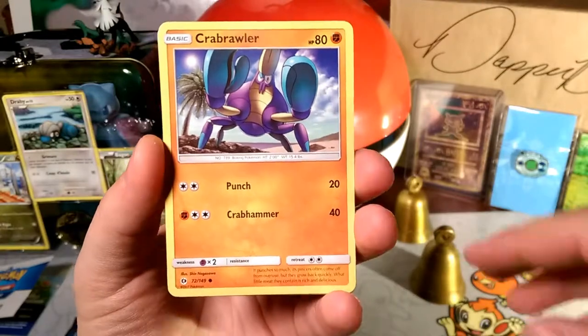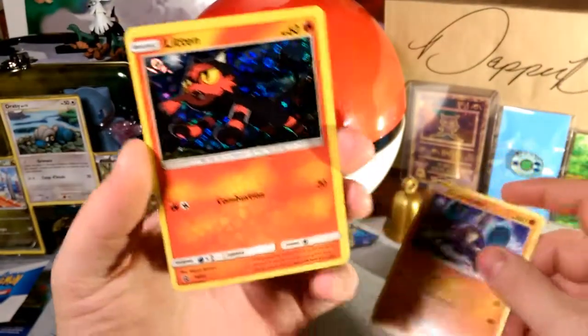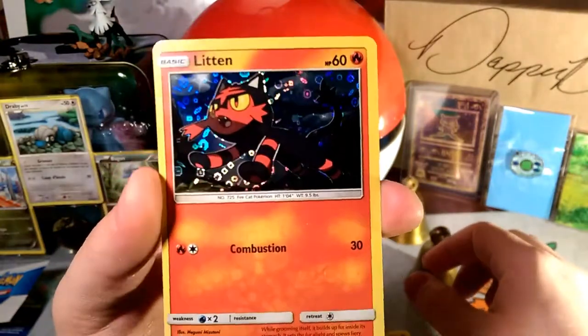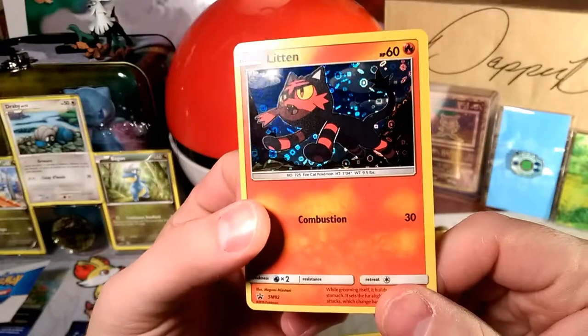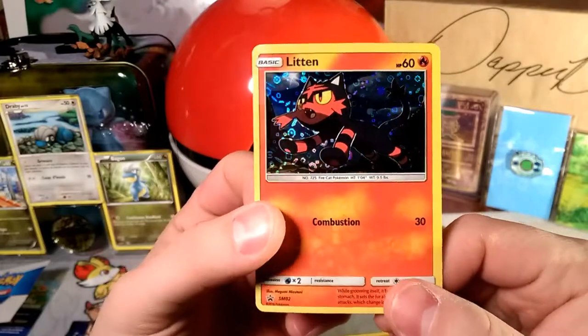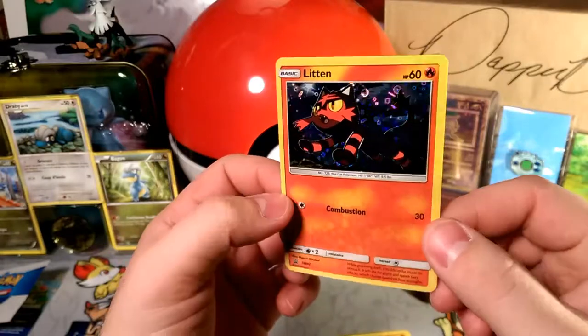It is a Pikipek, Woody the Woodpecker, a Crabrawler, and our promo is that Litten — that Fire Kitten guys. There it is! Very cool holographic pattern on this.